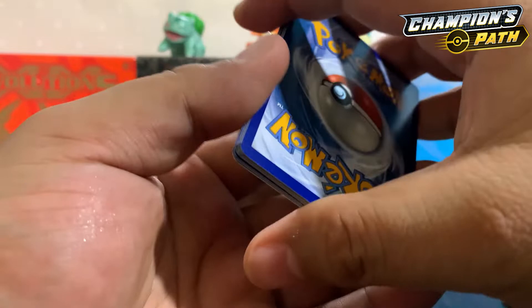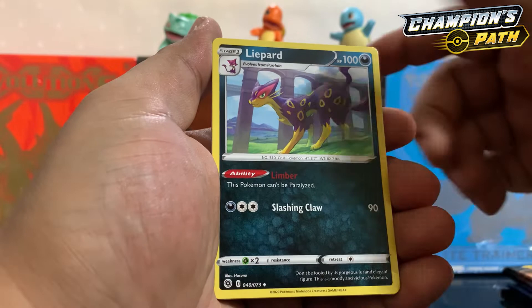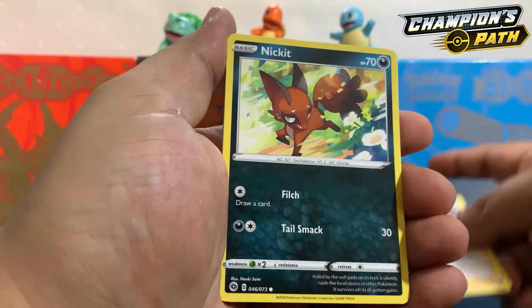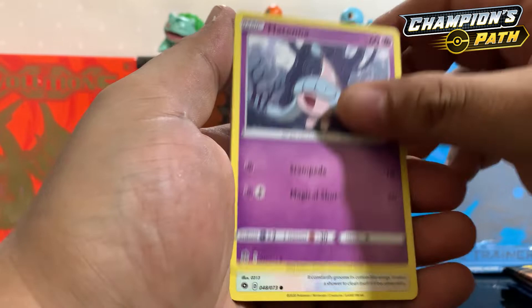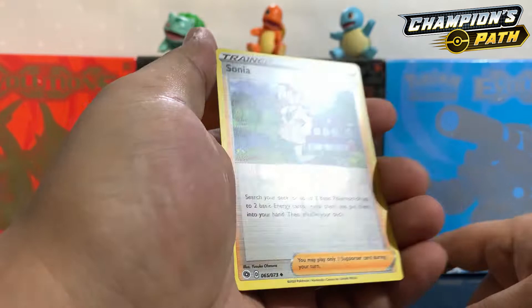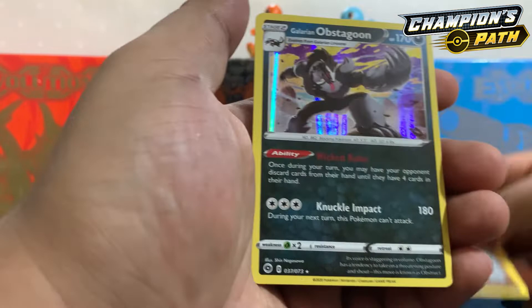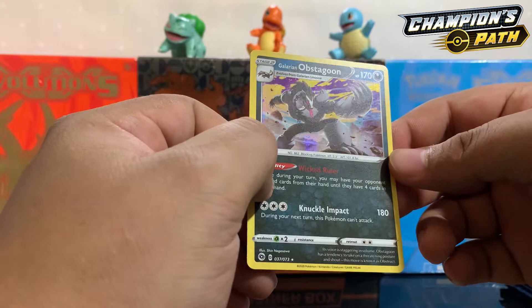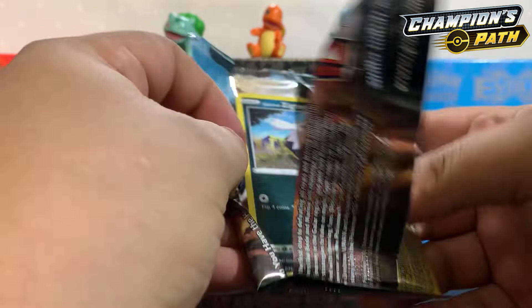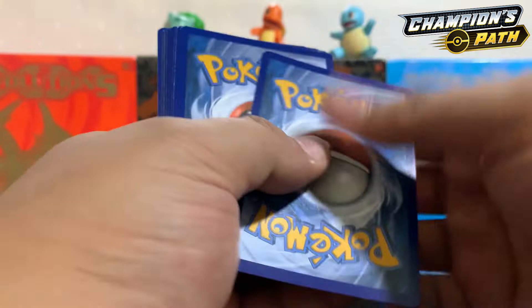One, two, three, four to the front — Metal Energy. Sonia, Liepard, Team Yell Grunt, Nickit, Hatenna, Swablu, Scraggy, Carvanha, Nanu. Sonia holographic! Second pack magic, let's go — and we have an Obstagoon holographic! Let's do it! Code card for you guys.